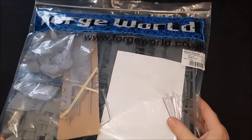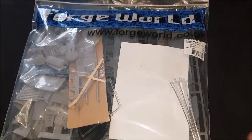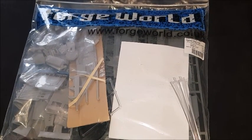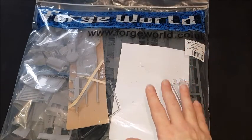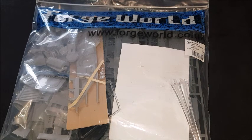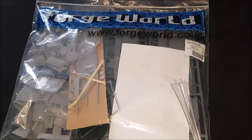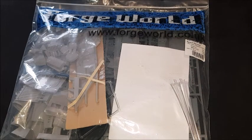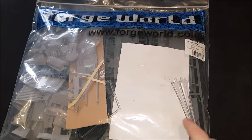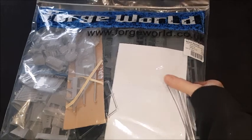Top of the pile we've got the Storm Eagle Assault Gunship, which I haven't got to yet — picked this up at the end of last year. This is going to transport my Tartarus Terminators for my Raven Guard. Or it might be built as the Raven Guard-specific Storm Eagle, the Darkwing — I'm not sure yet, but it will be Raven Guard. I've already done a complete unboxing and build log on a Storm Eagle previously, but if you'd like to see another one, let me know.